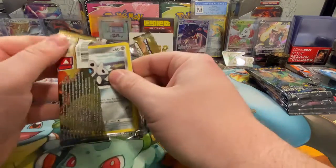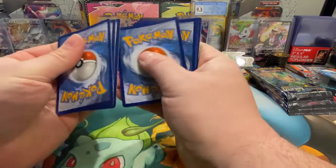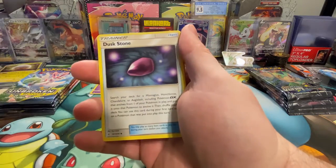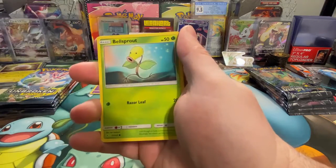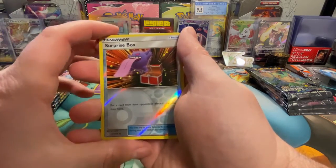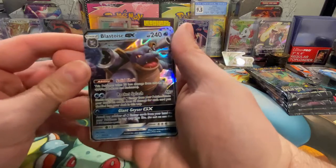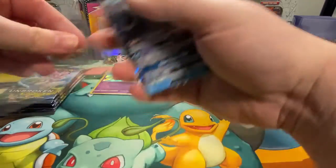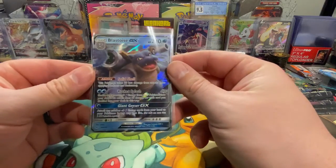Unbroken Bonds, let's go! We're looking for that Reshiram and Charizard GX, so hopefully we get one of those today. Come on, give me something good! Reverse holo Surprise Box and a Blastoise GX — okay, very good pull! That's awesome, very cool. I believe that's my first Blastoise.